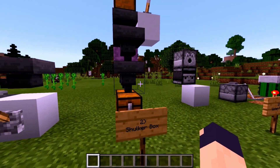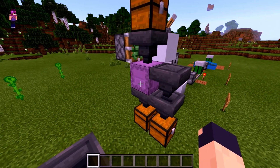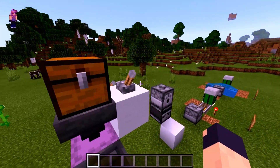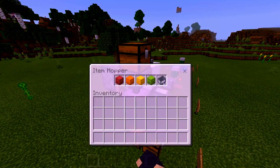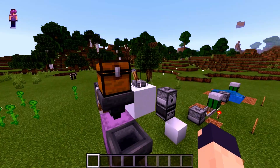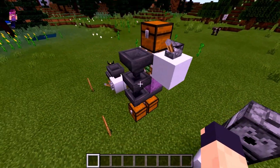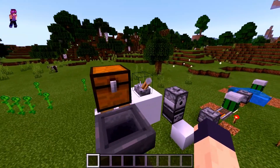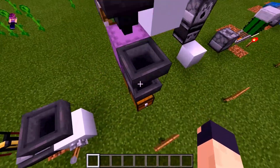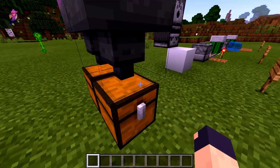The next one is going to be shulker boxes. Shulker boxes, of course, cannot be put in regular shulker boxes. So in theory, what you could do is have everything flow in here, flick this on, let items flow into the hopper, and then once there are five shulker boxes or no items left, you could turn that back on. Flip this piston over and those shulker boxes will sort out. Once those are all gone, you could flip that back, have items flow again, and you can see down here: shulker boxes, everything else. That's working out perfectly.